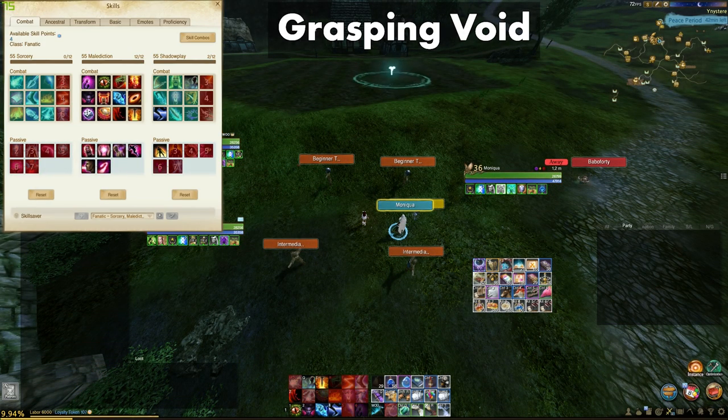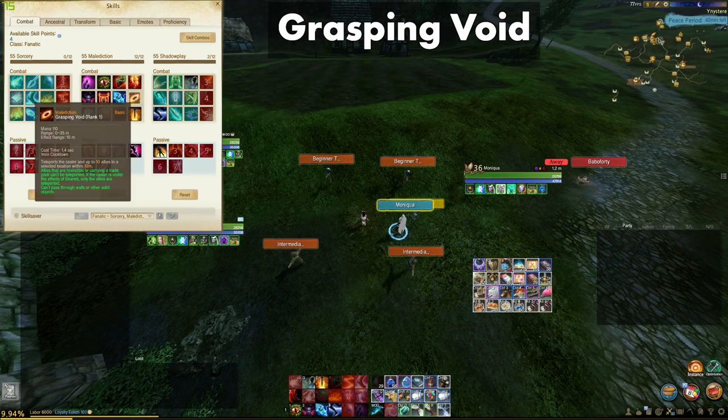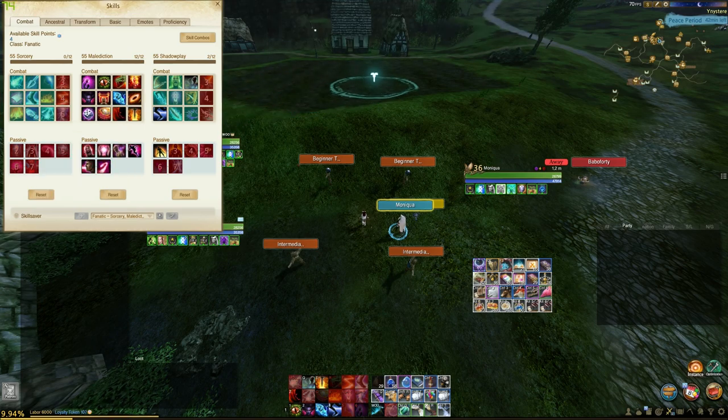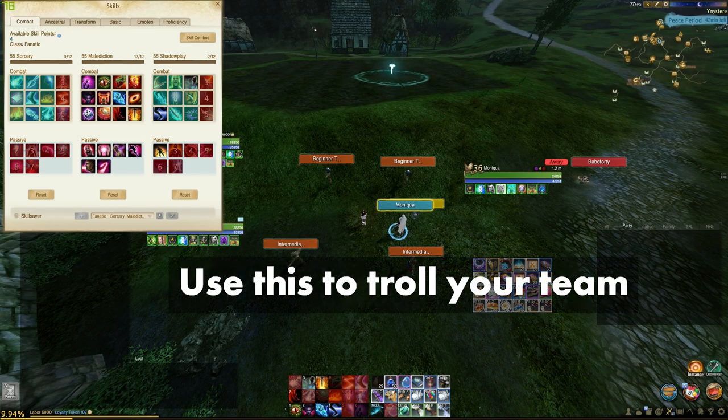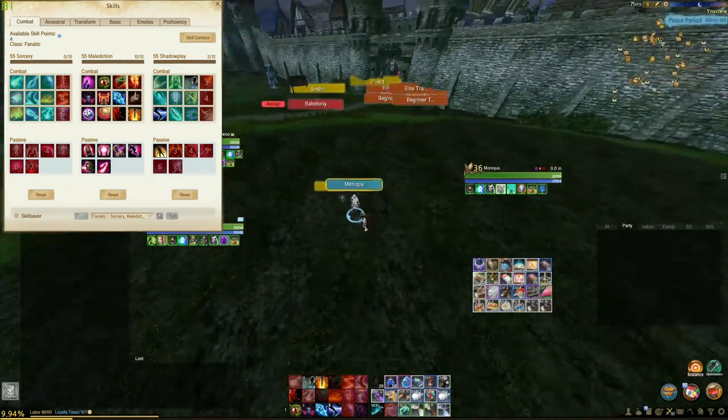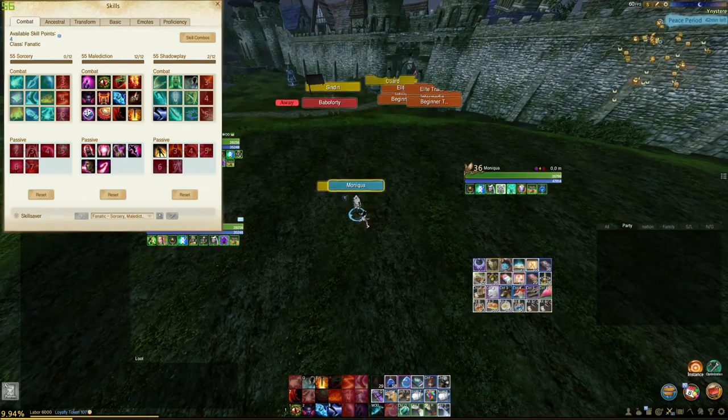Grasping Void is more of a meme than it is a skill. Although it has a long cast time, you can teleport yourself and your teammates up to 45 meters away. In 6.0, there will be an ancestral skill for this, and one of them allows you to teleport enemies on top of you. It might be great for frontline or CC mages, but I wouldn't consider this for a DPS mage.